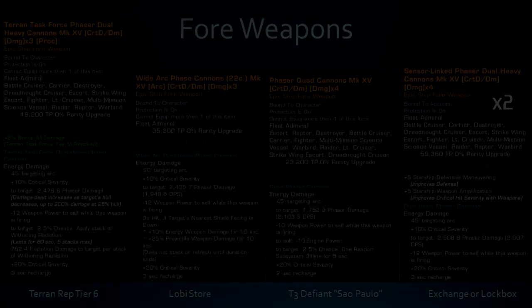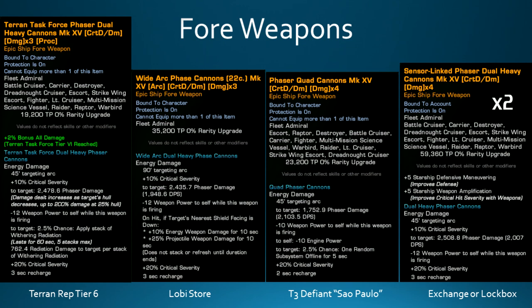So let's dive into the forward weapons. Being a scatter volley build, the first cannon I'm going to be using is the Terran Task Force Phaser Dual Heavy Cannons that you get from having tier six of the Terran reputation. These things hit insanely hard. The phaser variant you can get is just as good - it is really, really powerful.